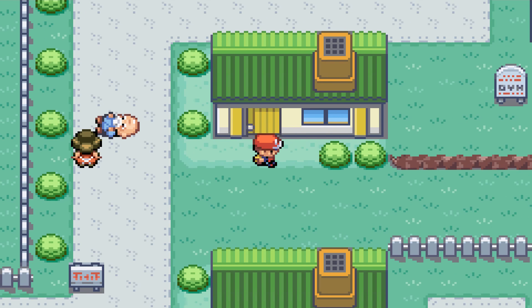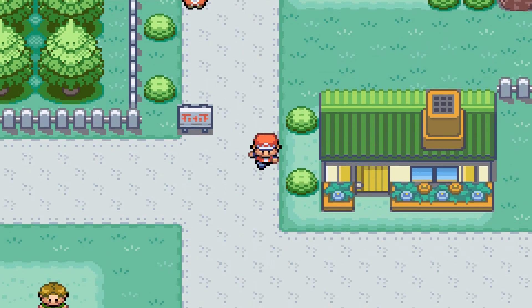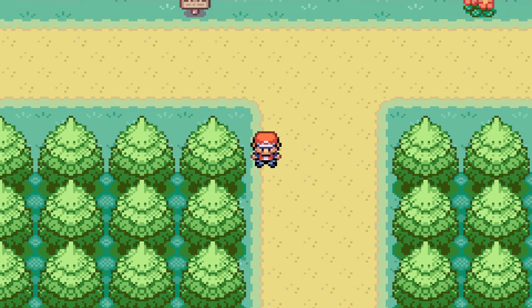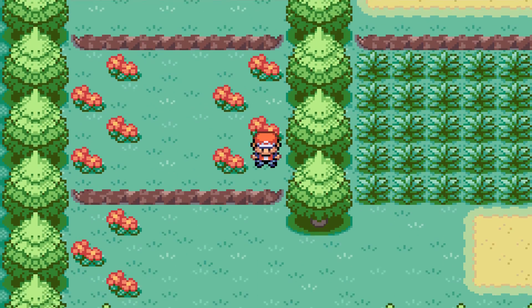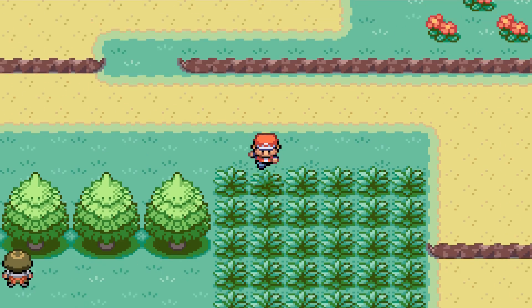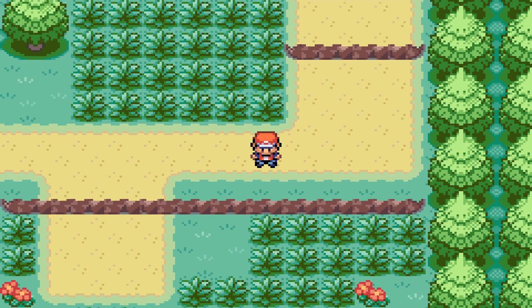This is private property — how is it a private property, it's a city and the gym is right there. Anyway, if I were to go that way I would fight Blue again in another fight, but he'd have better Pokemon than me for sure, so I'm not doing that yet. He's taking me to get Pokeballs — can't capture anything yet.